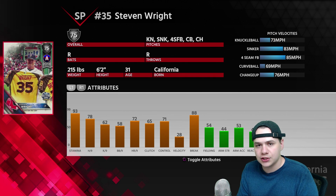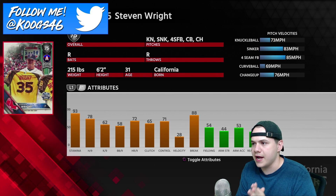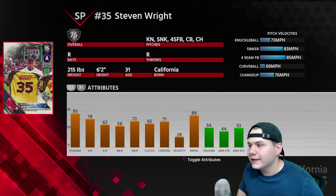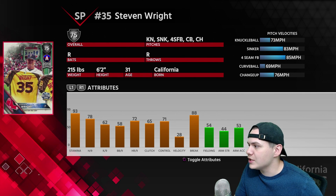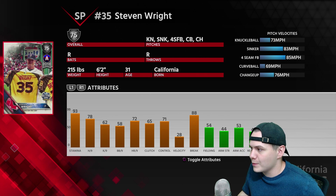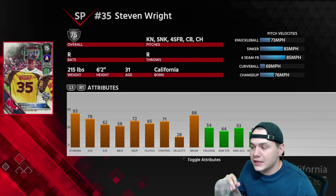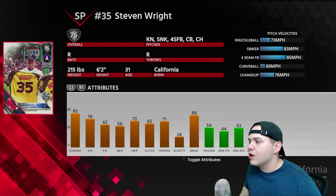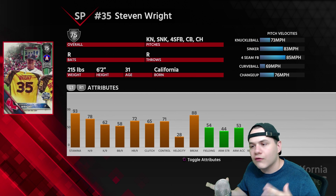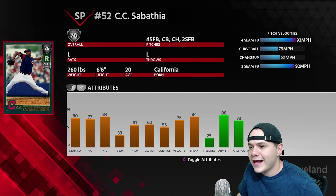The first guy you guys suggested a lot is 75 overall all-star Steven Wright, and I wonder why you guys wanted to see this guy — he's got a knuckleball. Knuckleball, sinker, four-seam, curveball, changeup. Look at the pitch speeds — you're not going to use the four-seam fastball effectively, you might be able to use the sinker a little bit, but really the knuckleball is going to be what you're using. Maybe you throw the curveball every once in a while, but overall Steven Wright is mainly used for the knuckler.